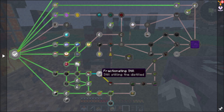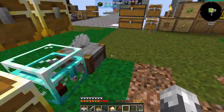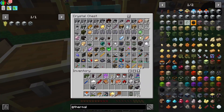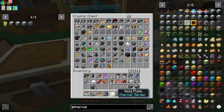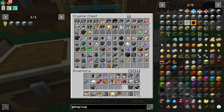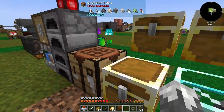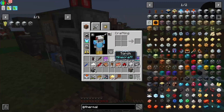We're going to go back to our fractioning still, so let's put some stuff up. We're running out of space here, so that can go up. The cured rubber can go up, and I think that's good enough for now.